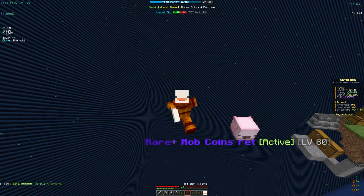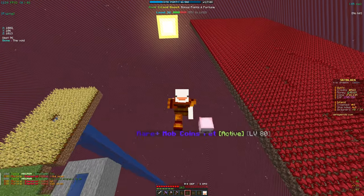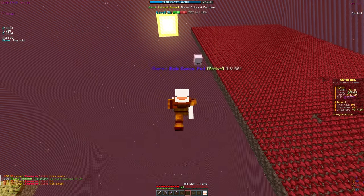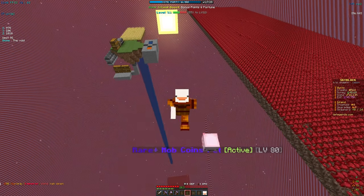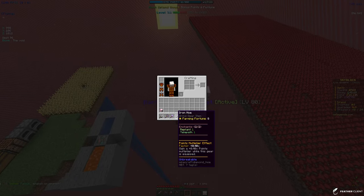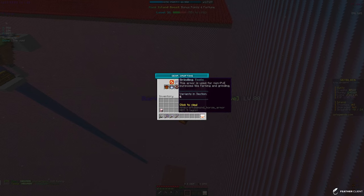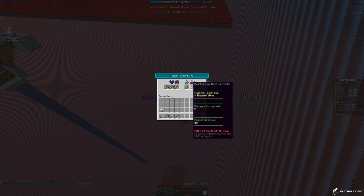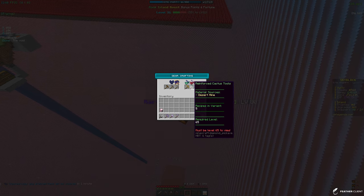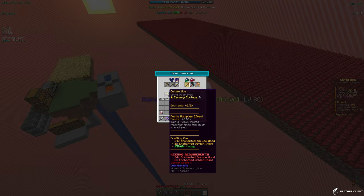We got some decent mob coins and other good stuff from those crates. Our next step is to get a golden hoe. While it won't give more enchant boost or farming fortune, it will upgrade our point booster from 0.40x to 0.60x, which will really help with leveling up. We need level 65 for the next armor pieces and reinforced cactus tools. The golden hoe recipe is 24 enchanted spruce wood and two enchanted golden ingots.